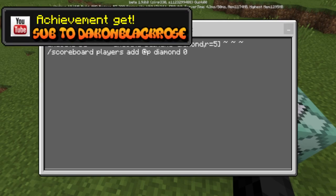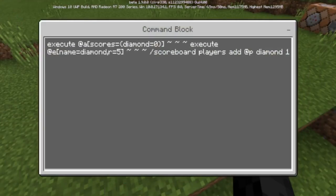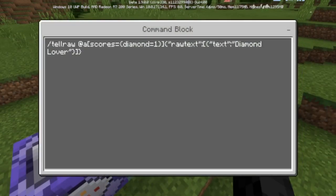That first command adds you to the scoreboard objective automatically without needing to be added manually — it'll just be zero. Then the second command tests for any players that have a diamond score of zero, which you will have as soon as you break or get your first diamond. Because it's a chain command it runs almost instantly, and then it adds your diamond score to one.